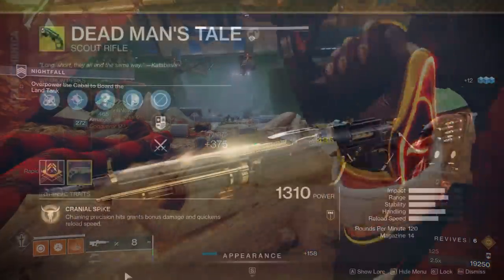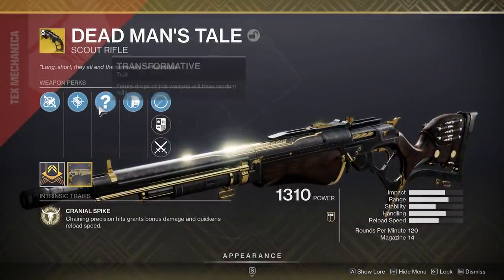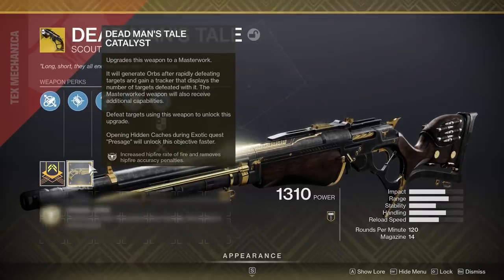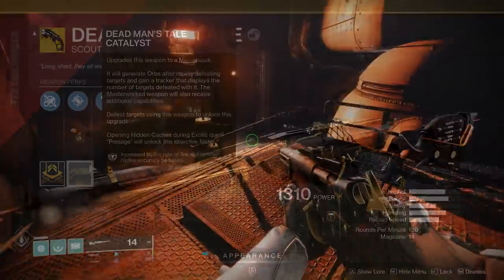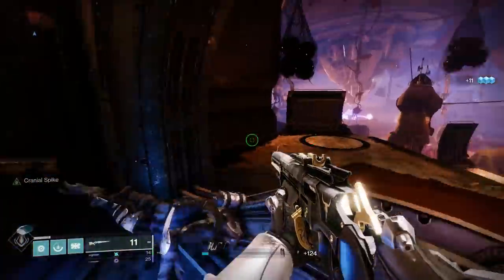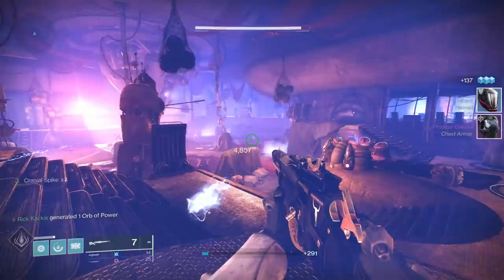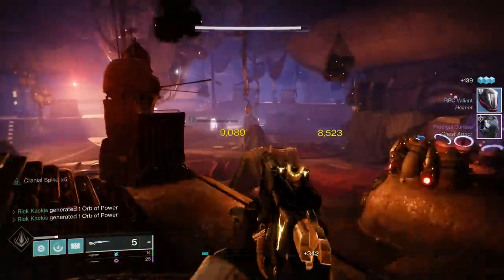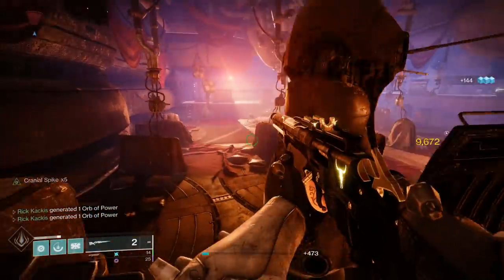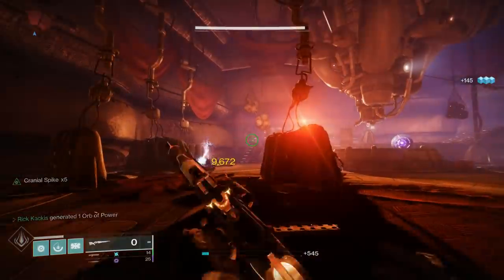The first honorable mention has to go to the Dead Man's Tale Scout Rifle. For a good portion of the year, this absolutely dominated PvP, especially due to its exotic catalyst that gave it incredible hipfire accuracy. People were beaming you from across the map with this thing — absolutely devastating in PvP. In PvE, it never really found a foothold. And it has since been nerfed somewhat substantially for PvP. It's still quite good, but nowhere near the absolute terror it once was. Still deserves an honorable mention.